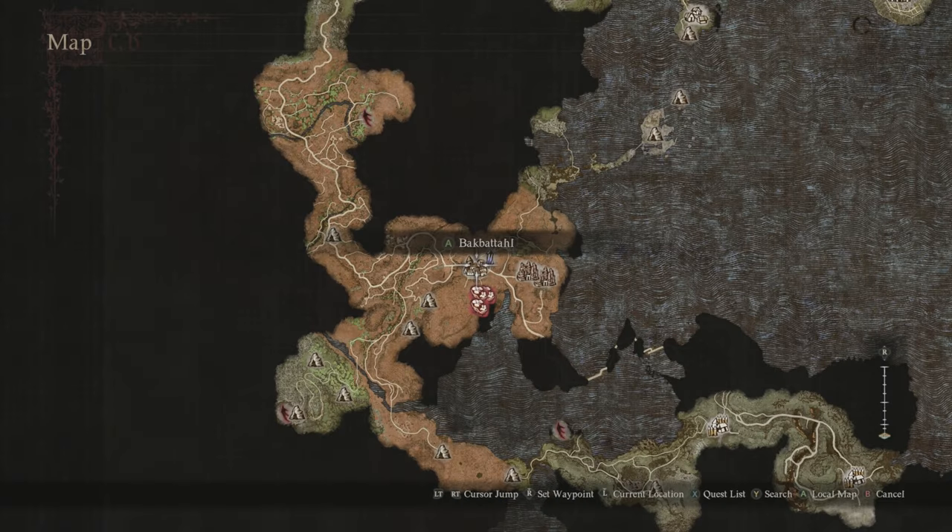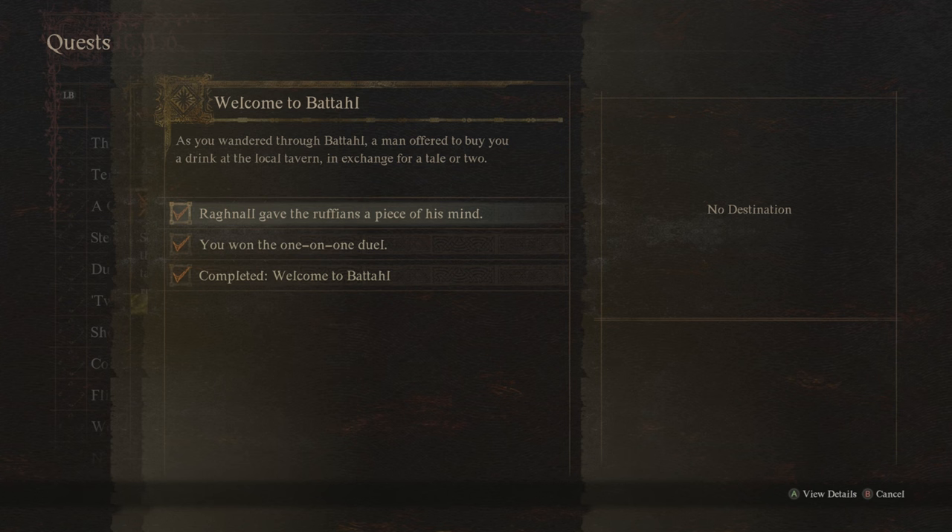To start this quest, you will need to have visited Batal and completed the side quest called Welcome to Batal, which pretty much starts automatically when you first arrive and you get to meet a guy named Ragnall.